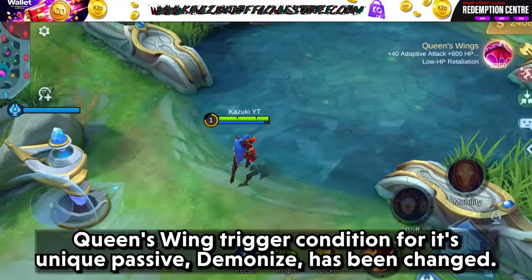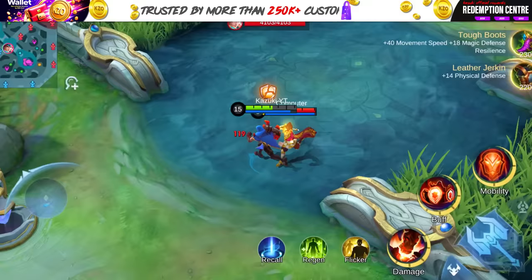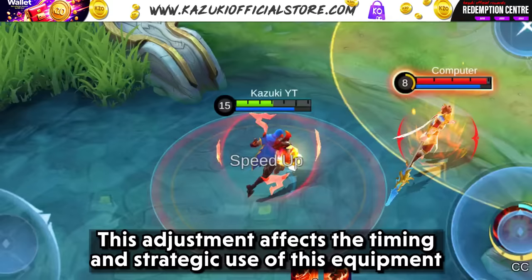Queen's Wing trigger condition for its unique passive, Demonize, has been changed. It now triggers after dealing damage rather than before. This adjustment affects the timing and strategic use of this equipment in combat, potentially altering when you choose to engage or disengage.